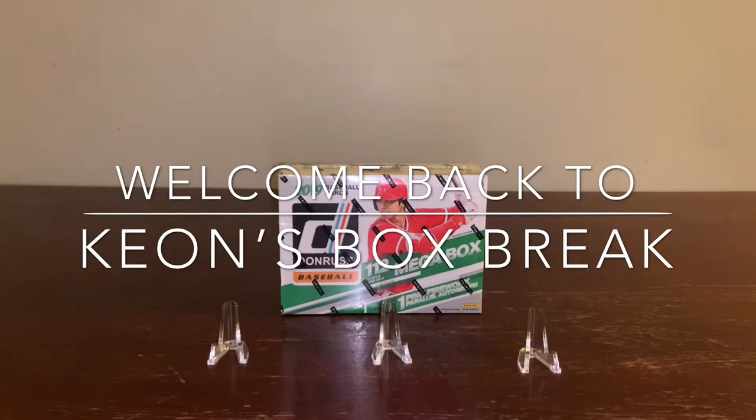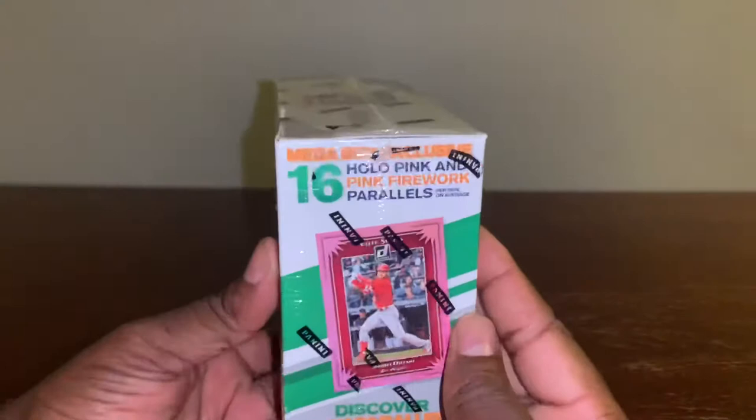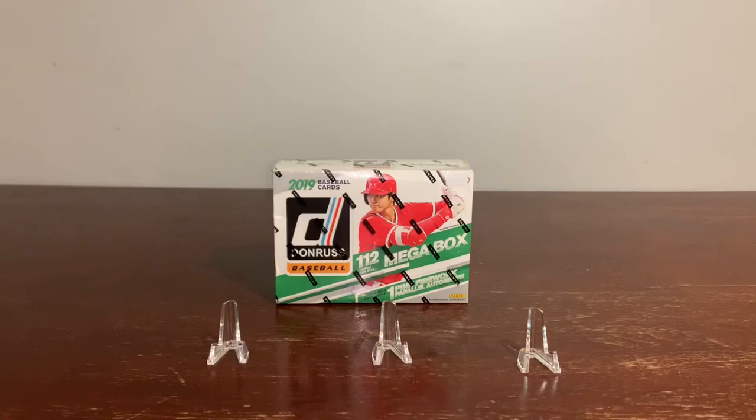Welcome back to another edition of Cian's Box Break, where we pop these players straight out of the box to your screen. Today we have the privilege of opening this 2019-2020 Panini Donruss Mega Box baseball card. In this box you can find one pink fireworks or one autograph per box. Let's jump right into it and pop these players to your screen.